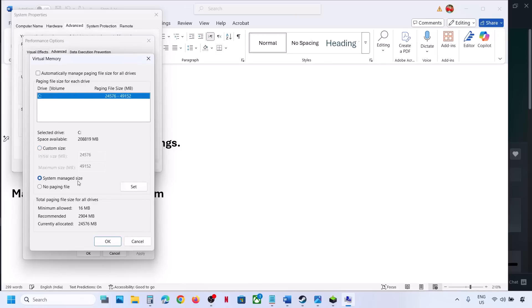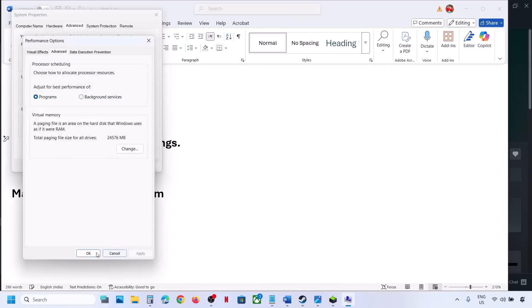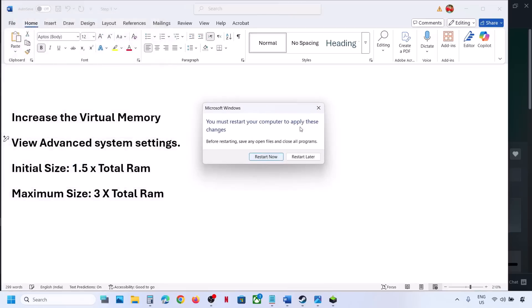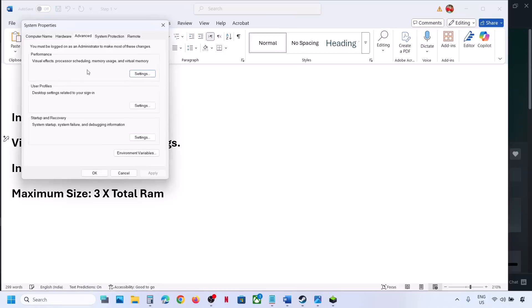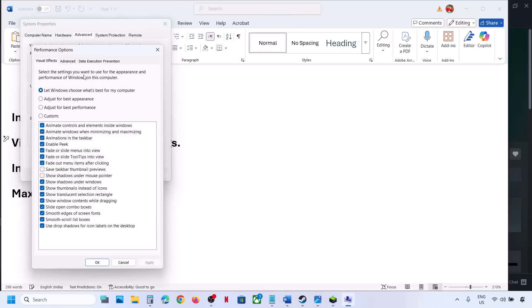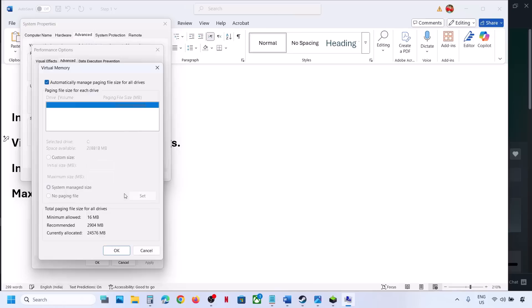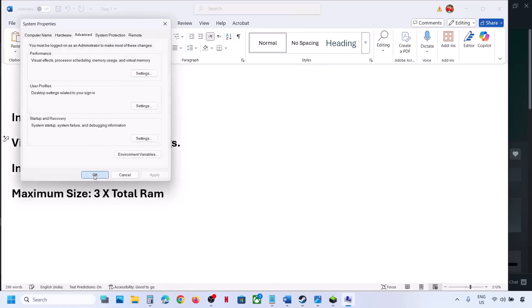Select System Managed Size, click Set, click OK, then OK again. Hit Apply, click OK — you will see a Restart option; restart and check. Still not working? Revert to default by going back to View Advanced System Settings, click Change, put a check back on the automatic management box, hit Apply, click OK, and follow the next step.